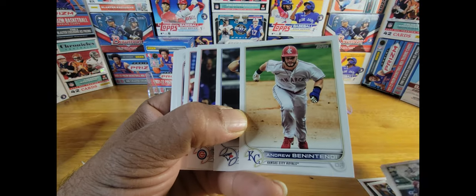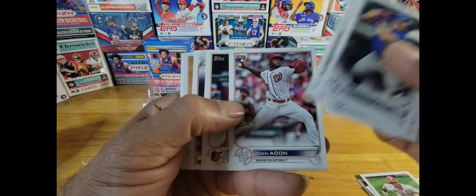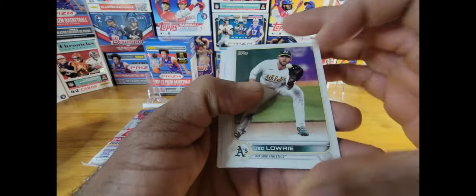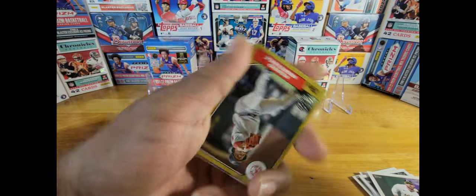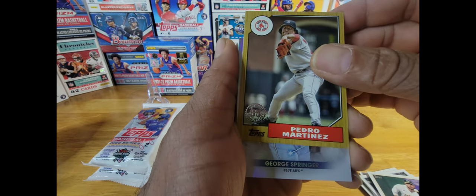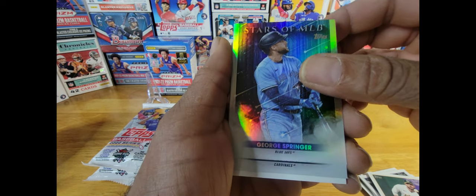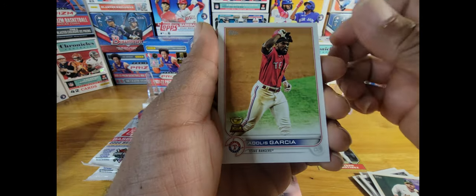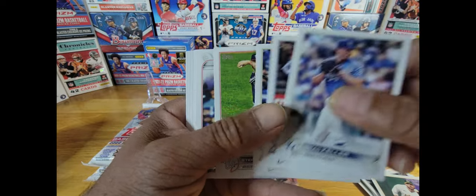Bell, Benintendi — who is now a Yankee — Alexander, Kirk, Thompson, Miller, Adon, Laurie, McCarthy, Hayes, Murphy. And here we go — Pedro Martinez, Stars of MLB. George Springer, Jack Flattery, Adolis Garcia, Gold Cup. And I guess that's it on this pack.